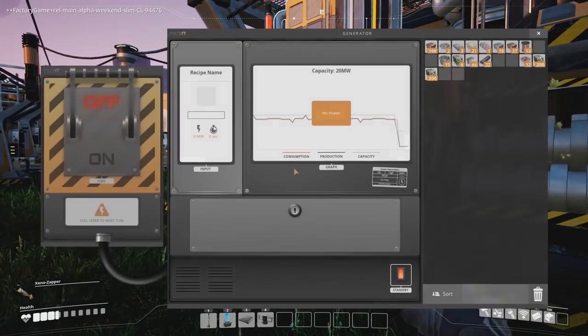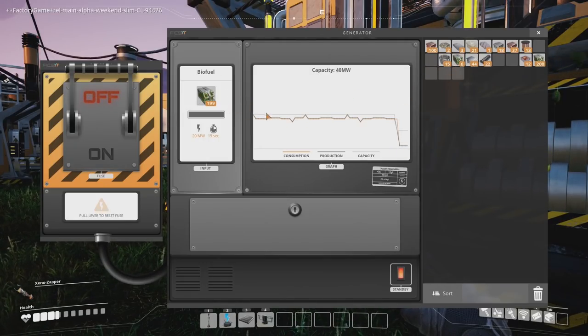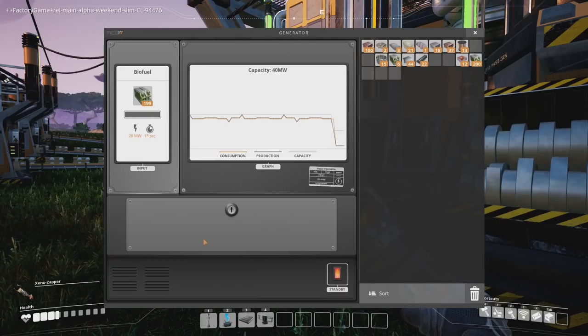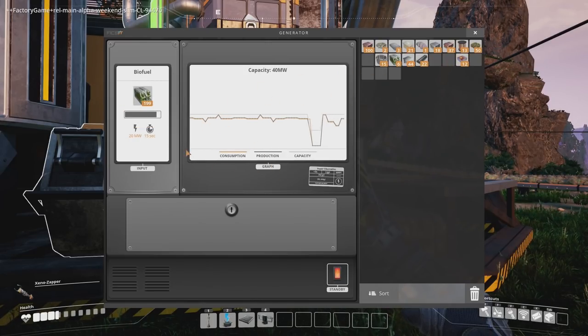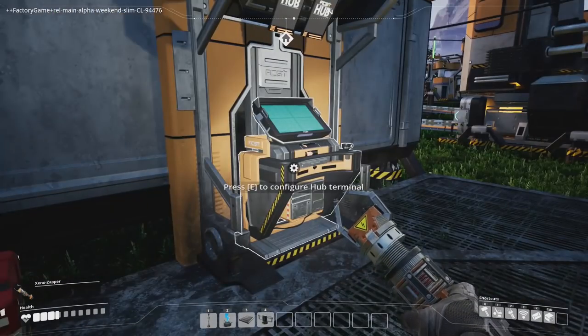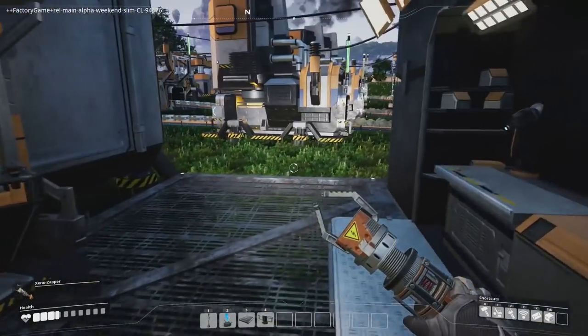So this is still running, this is not running. Let's put in 200 biofuel. Pull lever to restart fuse - chunk, we're on. I'll take this out and put in 100 or 200 - back in action. So next we need to get a concrete production line going. We've got plates, we've got poles and we've got wire. Now we need concrete and then we've got everything we need for the space elevator. So let's get a miner.